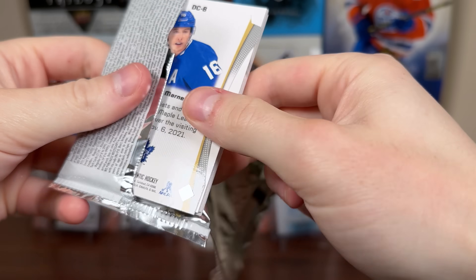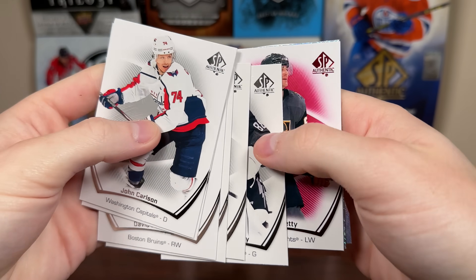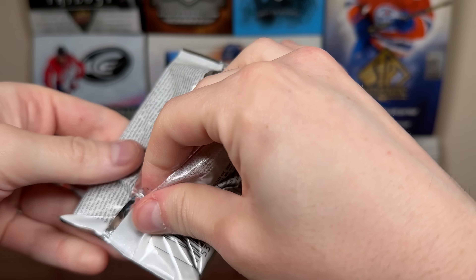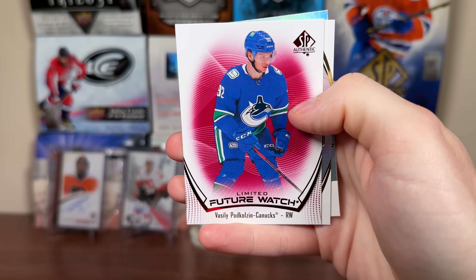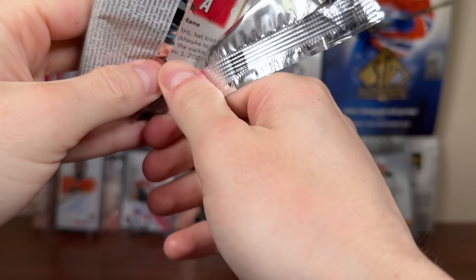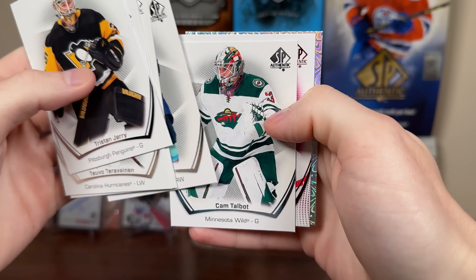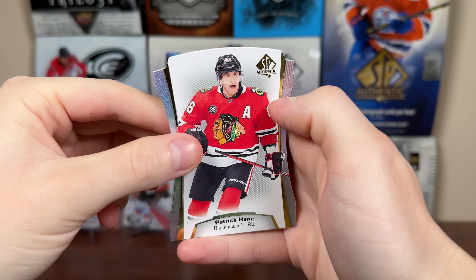First pack up here — we got a Limited Red, Patch Ready Pageantry Rookie Jonathan Dolan, and a Marner die cut. More Jonathan Dolan. We got Limited Red Future Watch, Podkolzin. Expecting Future Watch Tier 1, Cole Lind, and a Jonathan Dolan again. SP Top Rookie is blue. I'm just taking the boxes from the top. So after this we'll be halfway through. We got Protus, Limited Red Future Watch, Pageantry Olsson, and a Kane die cut.